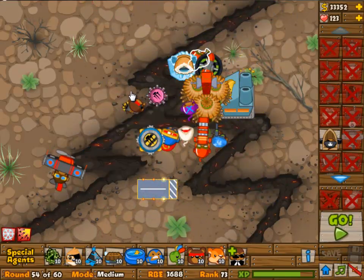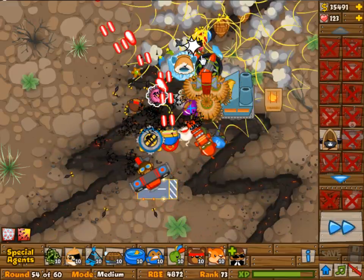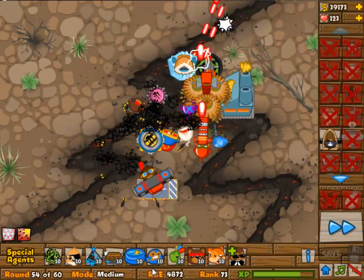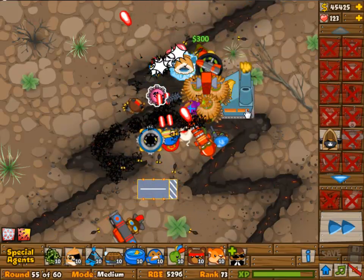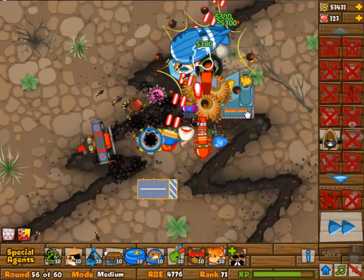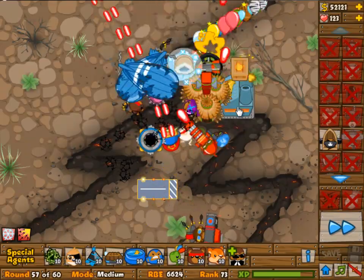The ice tower is 1-4, because the 2nd upgrade on Path 1 would allow you to pop lead bloons, and you can only pop lead bloons with your cannon. It's not a really difficult challenge, and it's also not a very interesting one, because all you can do is just build what is available. You can't really do anything else.